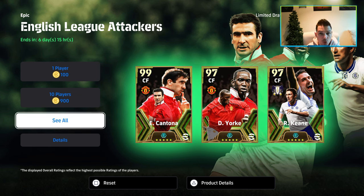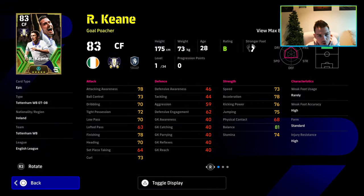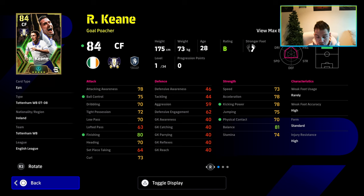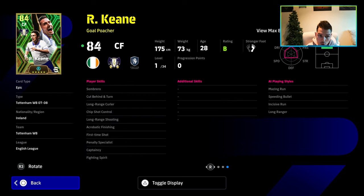We'll spin a few and we'll try and review a couple of these in-game in Division 3 and upwards. So we are going to start with Robbie Keane. I will have a look at the eFootballDB and show you their kind of builds that I would go for, just based on what they are good at. All of these cards with their booster are going to be getting a shooting plus 2, so they all have the same booster — a shooting plus 2, an increase of plus 2 to ball control, kicking power, finishing and physical contact.